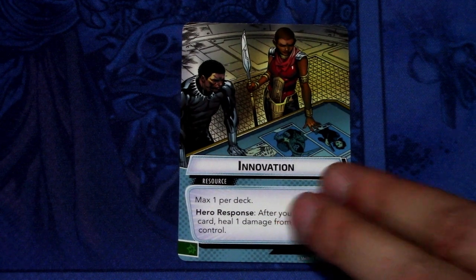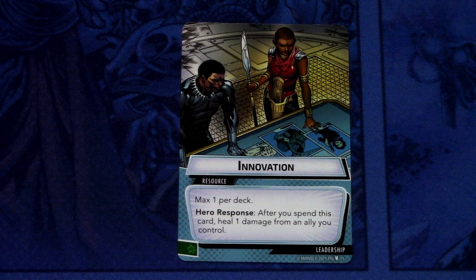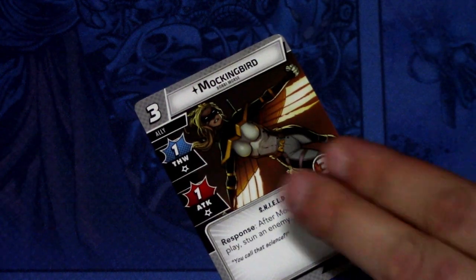Then we have a couple of Make the Calls, which are reprints. We have Innovation, which we had in the Nat Titan Shadow in the Adam Warlock deck. Innovation is a resource card, limit 1 per deck. Hero response after you spend this card: heal 1 damage from an ally you control. It can be committed as a wild resource. Combos well with leadership and allies. Then we have a reprint of Mockingbird.